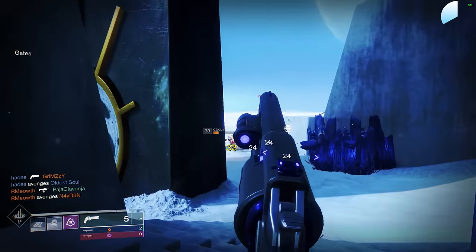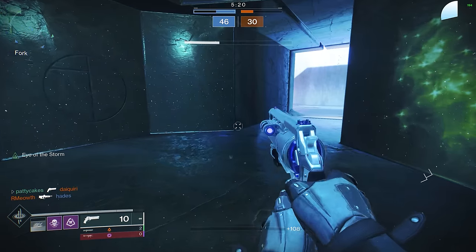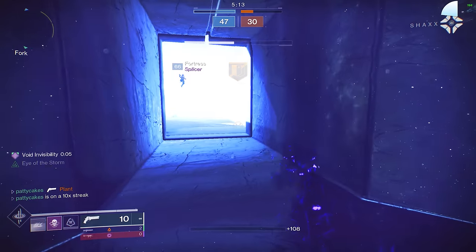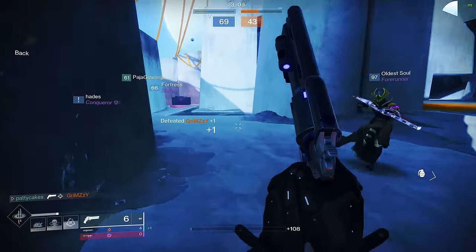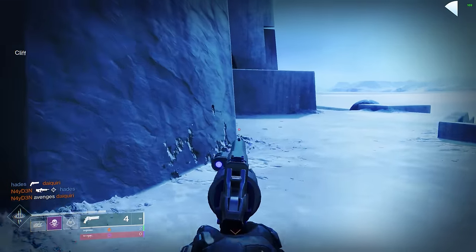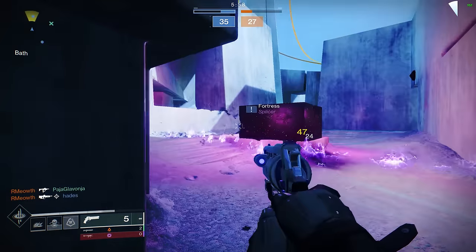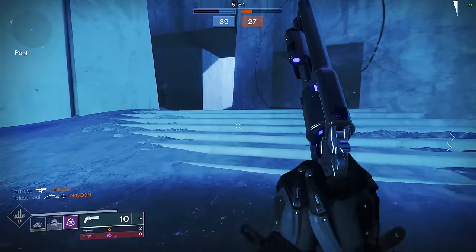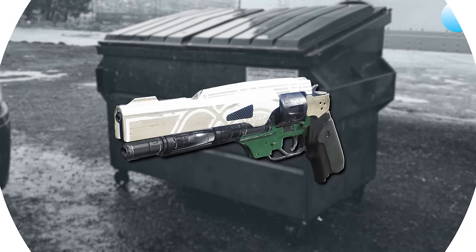Usually I'd say 120 RPM hand cannons get more damage out at range, but for Fatebringer I'd have to make an exception. Explosive Payload combined with either Opening Shot or Kill Clip and that ridiculously long range bar can give it a lot of damage from really far away. With something like Stompies, even with zero airborne accuracy, that splash damage can come in really clutch whenever you need to land a shot close to someone on the floor. The adaptive archetype means better handling and stability, and you'll have a much easier time punishing lower-skilled players who don't respect cover. With all of this in mind, we're putting Fatebringer in the A-plus tier.